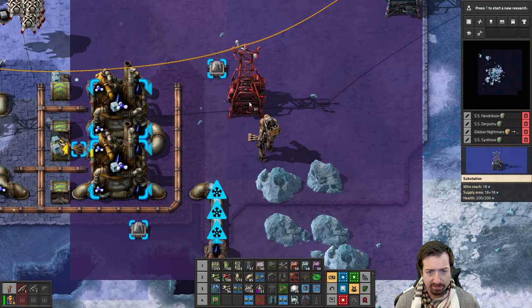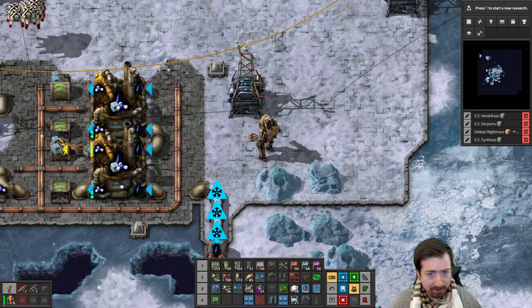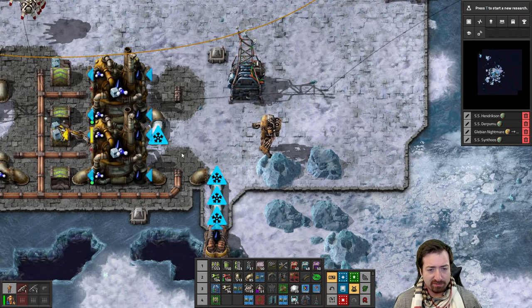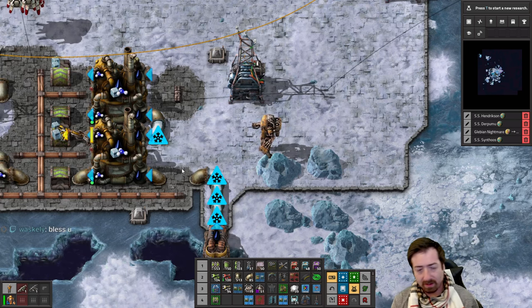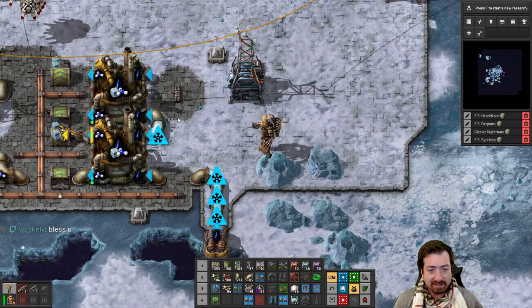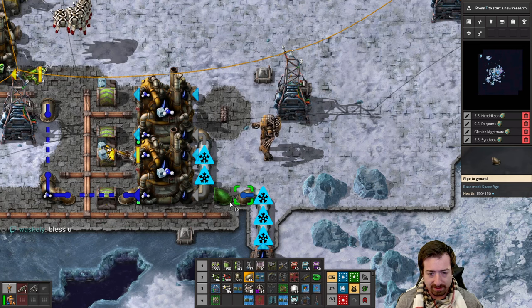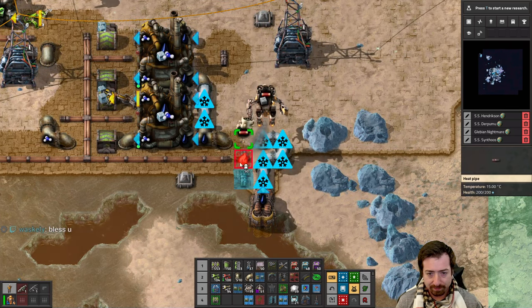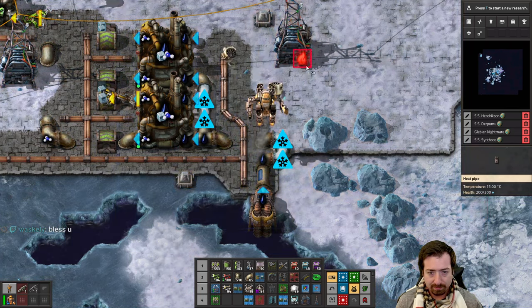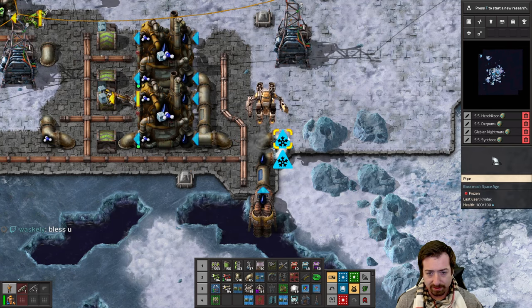I think doing this is going to be better in the long run, and a billion undergrounds. Can I deconstruct the ice and go back to having water? You can, at least for the stuff you've built.